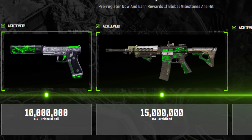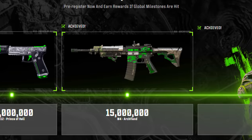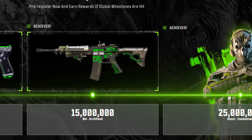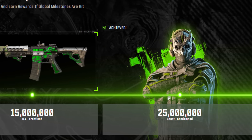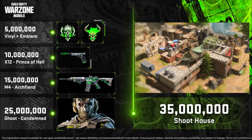At 10 million downloads you get a weapon blueprint called the X12 Prince of Hell. At 15 million you get the M4 Arc Fiend, another weapon blueprint. At 25 million pre-registers you get the Ghost Condemned operator. Shortly after, they added another goal at 35 million, which gives you Shoot House. Since then, all the goals have been reached, so you don't have to worry about that.